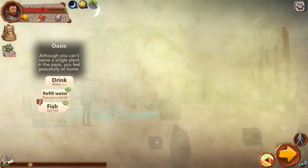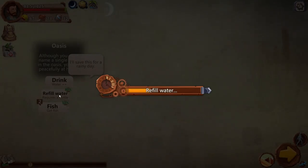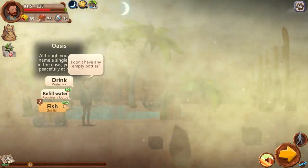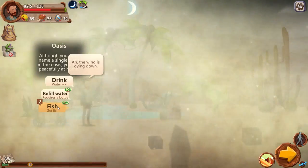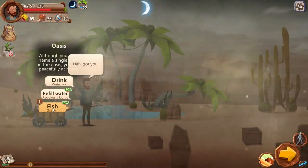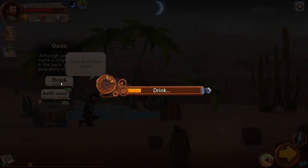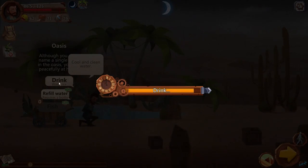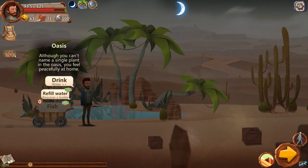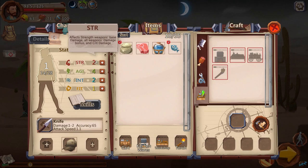We reach an oasis. 'Although you can't name a single plant in the oasis, you feel peacefully at home.' We refill the water bottle — excellent. We could also fish for a 52% chance to get a fish. Let's give it a shot. We succeeded and got two fish! We try again but fail the second time. Let's drink some water to get back to 100 thirst. We accidentally use our herb to heal — I didn't really want to heal just yet, but it's done.